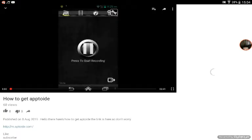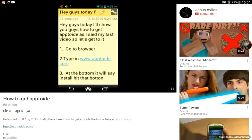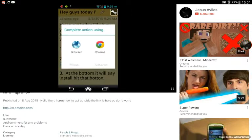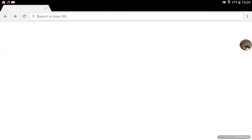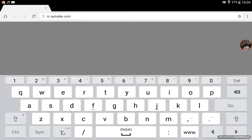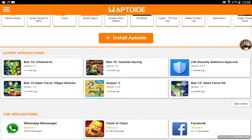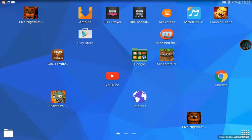It's called 'how to get Apptoid.' You go into the description and it'll say 'https://m.apptoid.com' — just that. It'll lead to this screen, and here's Apptoid. It'll say 'install Apptoid' — you install it. I've already got it installed, but you install it and then it comes up here where you can get any games for free. I hope you enjoyed it!